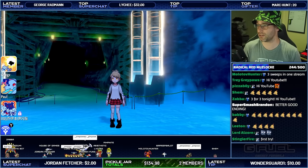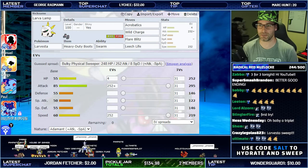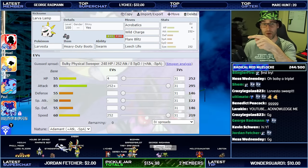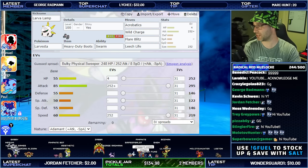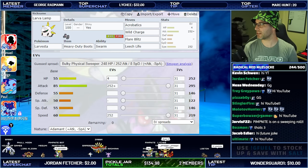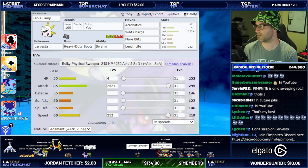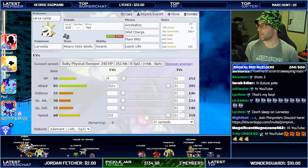I'll give some props to my opponent — they had some pretty cool sets. They had a Mixed Metagross and obviously a Dragonite too. That was pretty nice — they sort of took me off guard with that. The Larvesta set is right here in the video: Acrobatics, Wild Charge, Flare Blitz, and Leech Life. The EV spread was Max Attack and Max Speed.